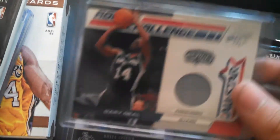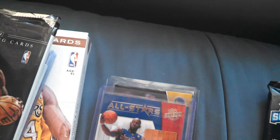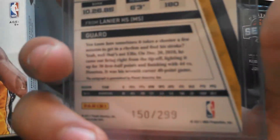Next, the Season Update recap: JR Smith out of 99, Gary Neal out of 799, Nicholas Batum out of 799. The all-stars were Kevin Garnett and Amar'e Stoudemire, and then the auto was Monta Ellis — not too bad at 299.